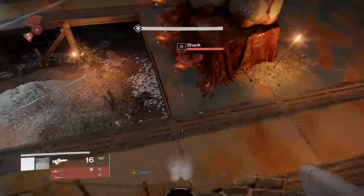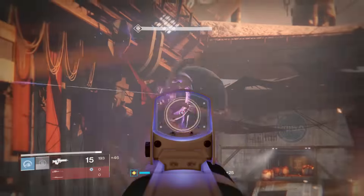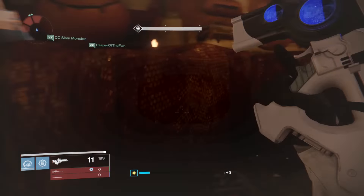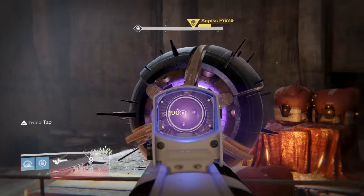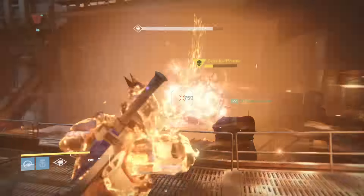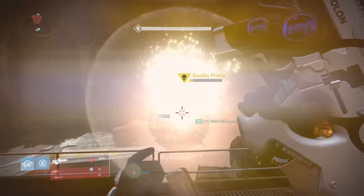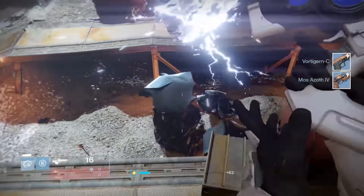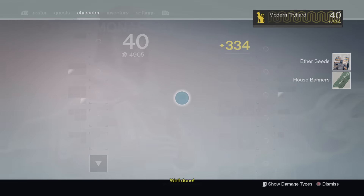Also save your axiomatic beads, house banners, network keys, and silken codex — these are the 200-glimmer cards you get from killing bosses. You can turn them in at the Cryptarch for extra glimmer. Save them in the vault so you have extra glimmer when the DLC comes out. Having extra glimmer isn't bad, and if they don't raise the glimmer cap, a little extra doesn't hurt.